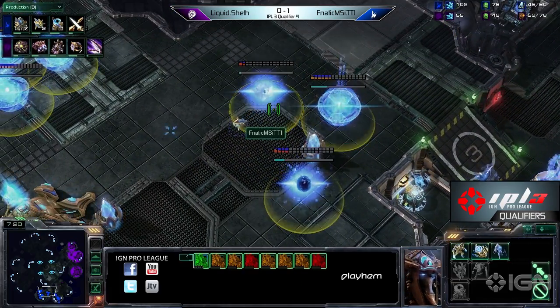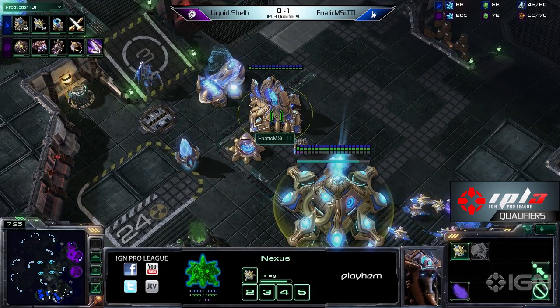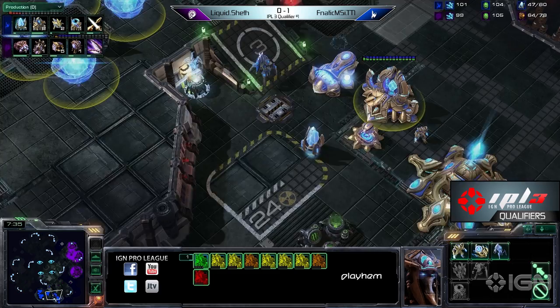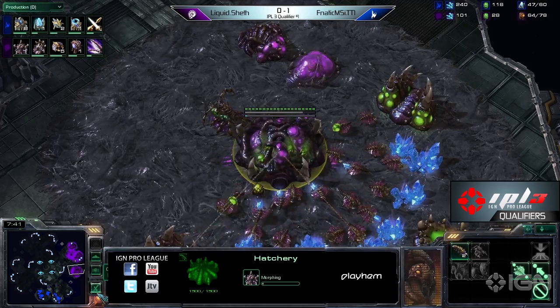Let's see if Sheth has evolved and can find a way to hold it. TT1 is going one extra gate for good measure — eight gate. Actually nine gate. That's nine gate. We're in all-in territory now, Kevin, especially with the plus one upgrade coming down.